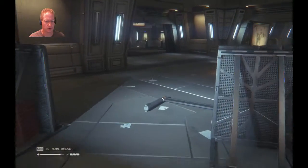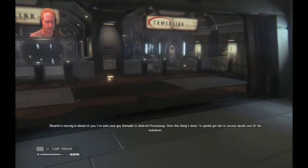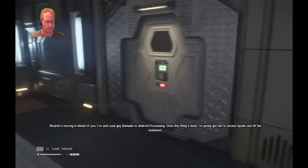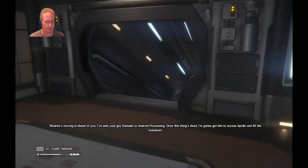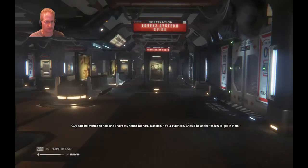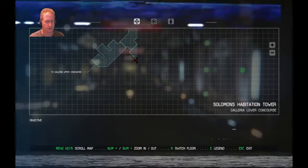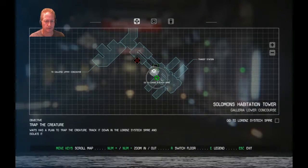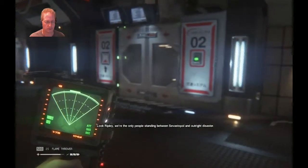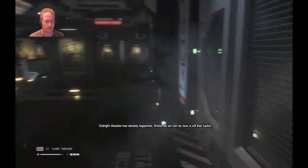We're going to the left. Ripley, you on your way? Yeah. Checking out on us? Yeah. I've sent your guy Samuels to Android Processing. Once this thing's dead, I'm going to get him to access Apollo and lift the lockdown. Is Samuels okay doing that? Guy said he wanted to help, and I have my hands full here. Besides, he's a synthetic — it should be easier for him to get in there. Outright disaster has already happened, Waits.